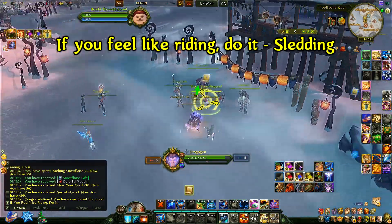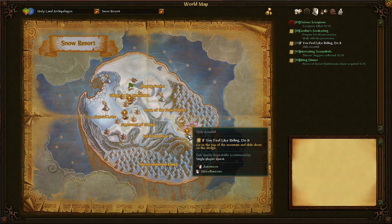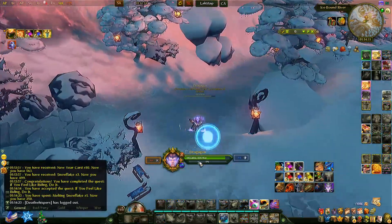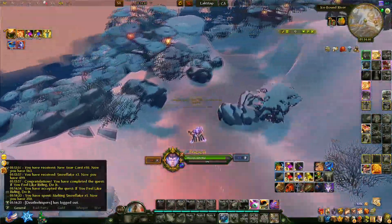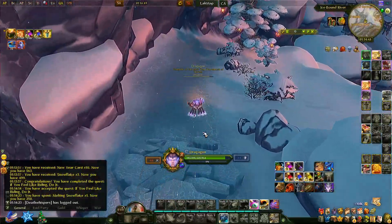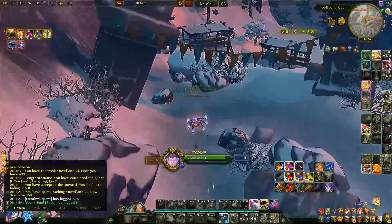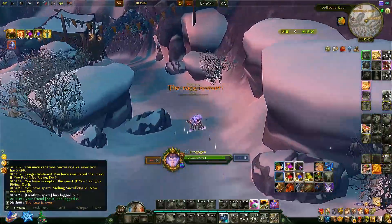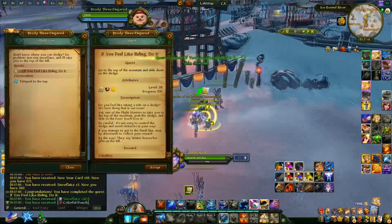The sled riding quest lets you teleport to the top and take the sled down the blue line. When you enter the area there's an interaction button to get on the sled and you go downhill. Gifts will appear on the path only when you have the find gifts quest active, giving bonus gifts for doing the content. There's also a timed race for this called Slalom.